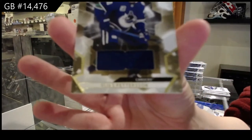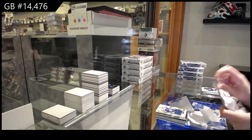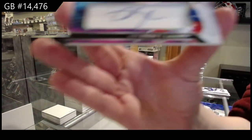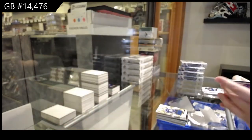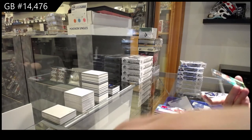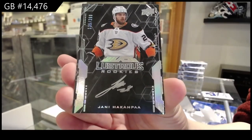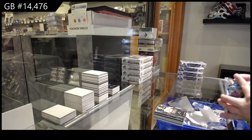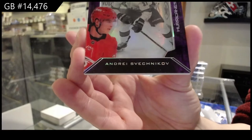We've got a base jersey for Vancouver — Elias Pettersson. Rookie jersey auto, number to 275, for the Montreal Canadiens — Alex Belziel. Lustrous rookie auto, number to 299, for the Anaheim Ducks — Yanni Hockenpah. And a Shadow Box for Carolina — Andrei Sveshnikov.